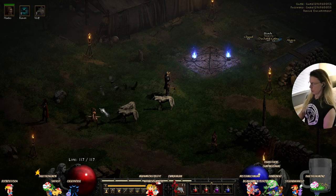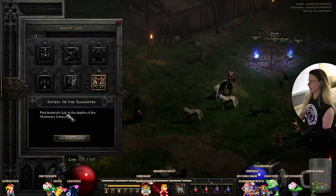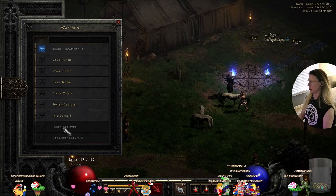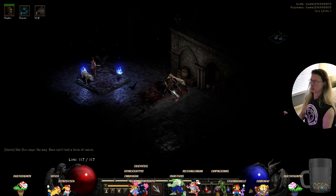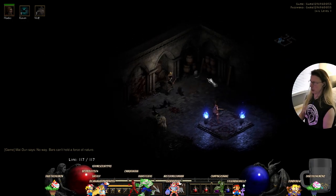Our quest is the final one — we have to find Andariel in the depths of the monastery catacombs. Let's go all the way to jail level one. We never made it to the inner cloister. We have to do this level all over again, but that's all right.